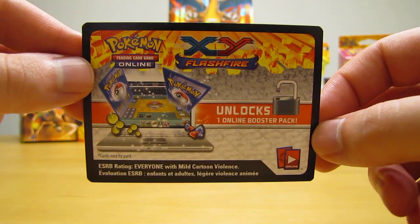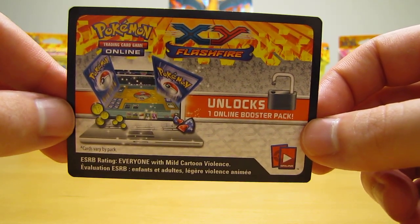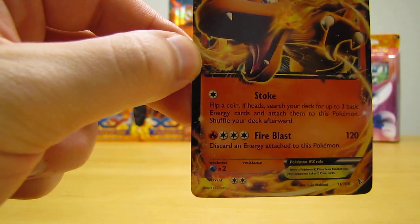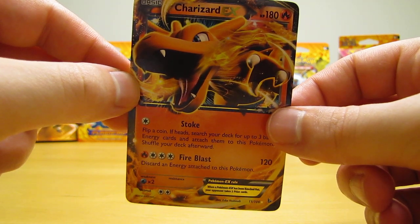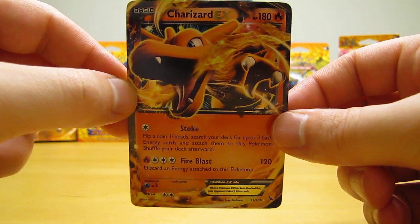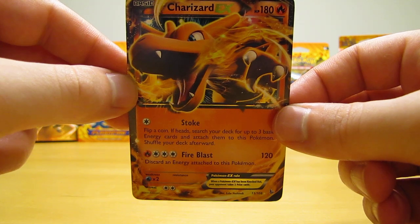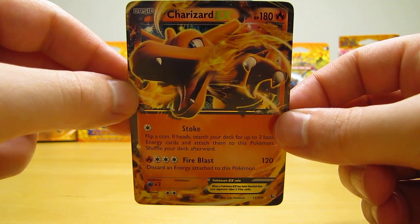There are several EX cards in this set. There are two different versions of Charizard EX, along with Magnezone EX, Toxicroak EX, and Kangaskhan EX — for a total of five different EX cards. All of those EX cards, except for one of the Charizard EX cards, are available in EX full art versions. There are also three full art Trainer/Supporter cards: Lysandre, Pokemon Center Lady, and Pokemon Fan Club.